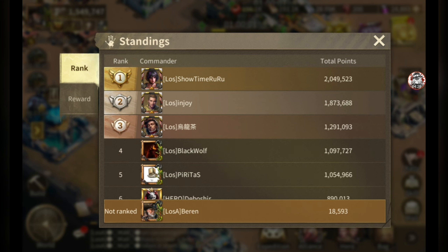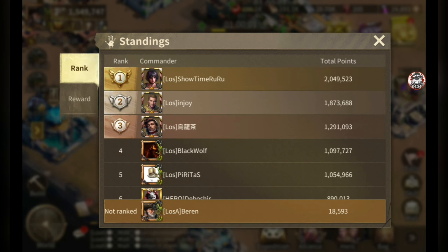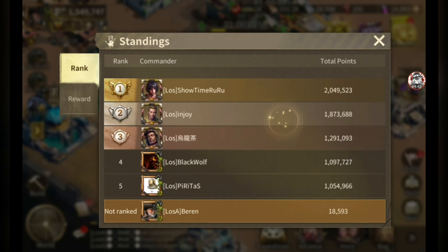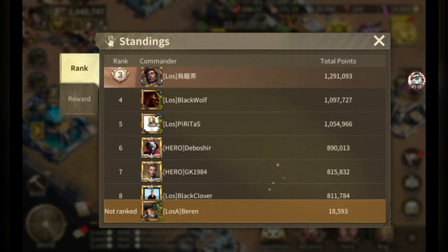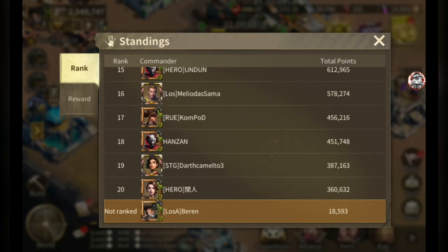The leaderboard shows who's ranked even if you're not on it yet — it's helpful to see who's competing. Loss appears to be the number one alliance, and you can gauge which alliance to join by looking at how many players are doing well in the kill event. We're in LOSA — the League of Shadows Academy — which is one of the top alliances on the server.